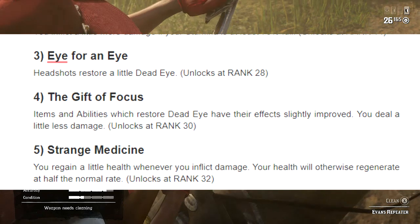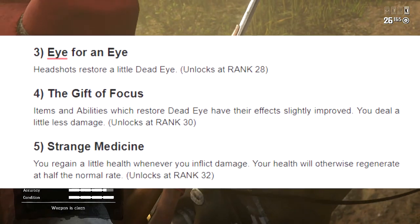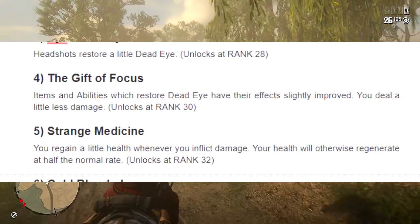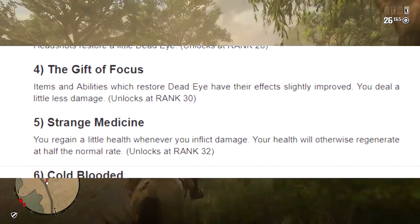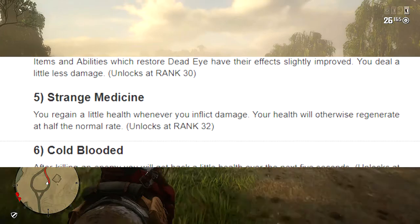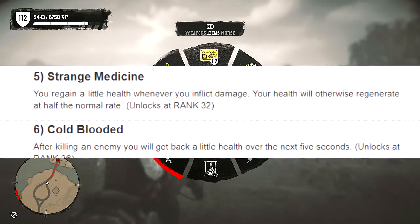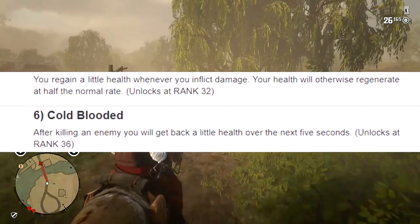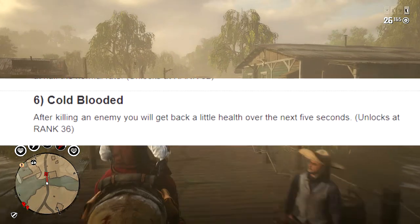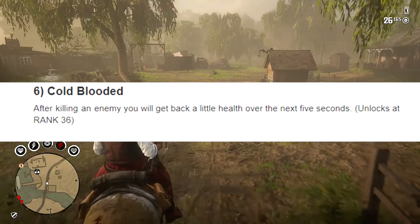The next one is Strange Medicine. You regain a little health whenever you inflict damage, but you regenerate health at half the normal rate. You unlock this at rank 32, and this is one you guys should have — I highly suggest it, because everyone in Red Dead Redemption Online needs a little more health when inflicting damage on somebody. If it's not your thing, it's not your thing.